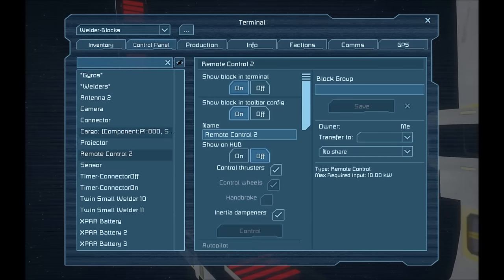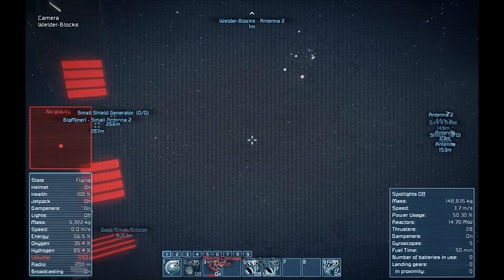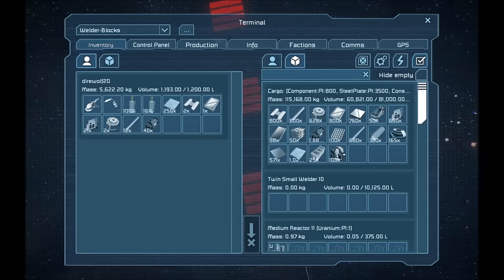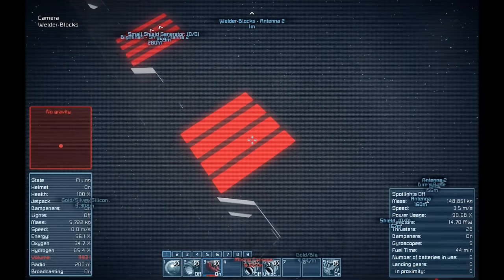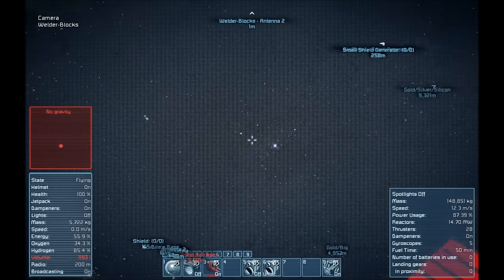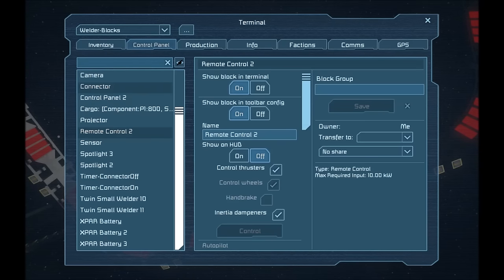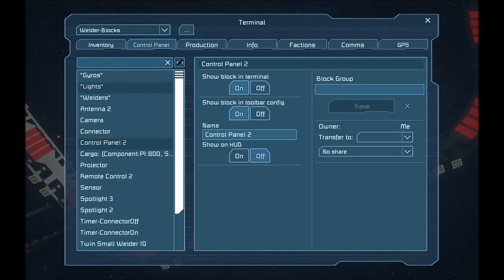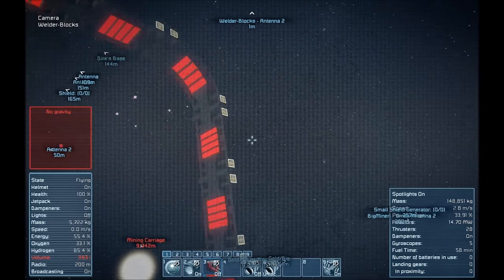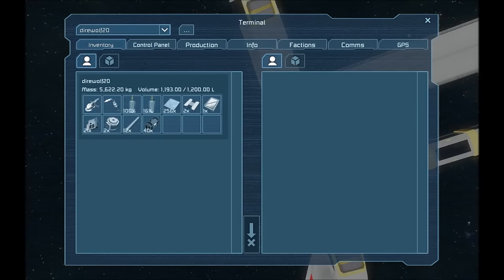Let's fly the welder blocks through again. Control panel projector — missing five armor blocks, two spotlights, and a control panel. Projector now shows incomplete spotlights, but that's okay. Control panel is a little bit incomplete too — no big deal. Spotlights are on. Control panel's up and running. That is a fly-through welder bay. There's only one more thing I want to do with it — make it larger. I think we can do that.